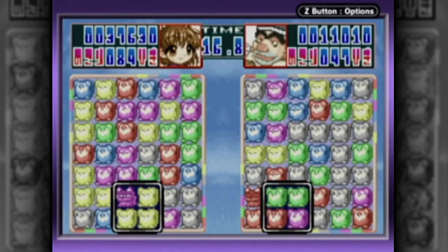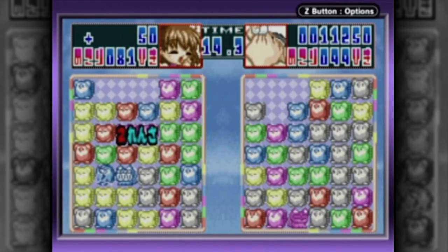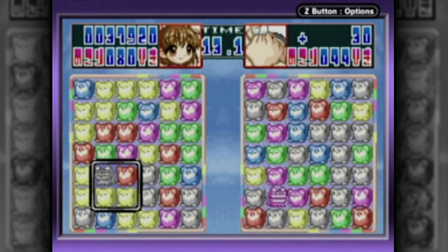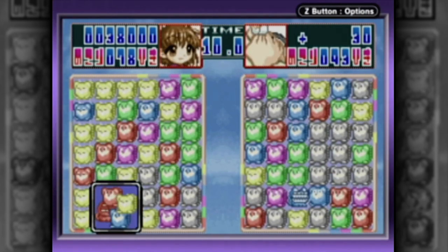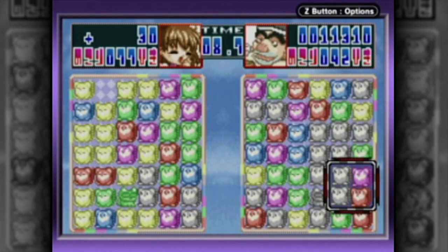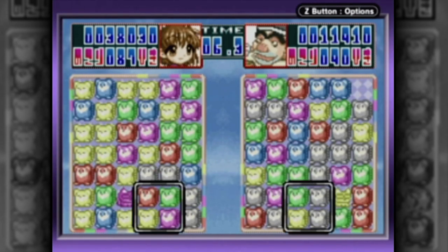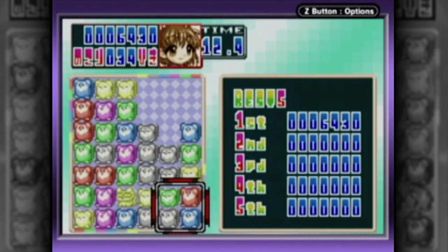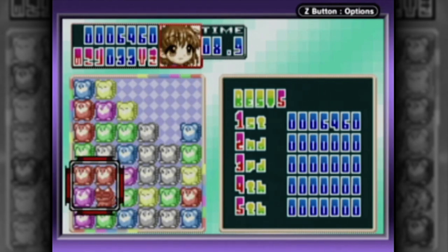In standard head-to-head mode, you and an opponent are tasked with eliminating a hundred mice inside a time limit, with the first to complete the task declared the winner — or, being reasonable, the one with the most mice eliminated inside said time limit, as I've never seen it done. There isn't much interaction, as the only way to be pushed back from your goal is to wake up the cat when there isn't an appropriate mouse immediately before him. A time attack mode takes away the threat of a second player and focuses on score and completion.